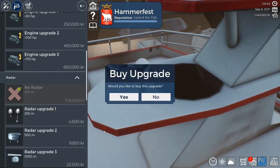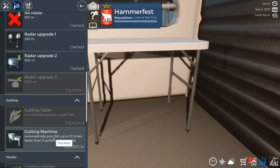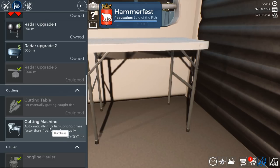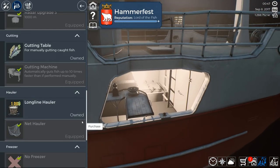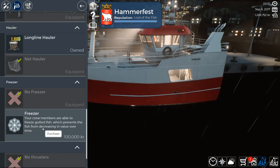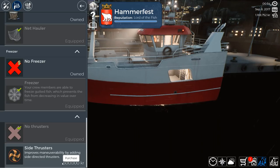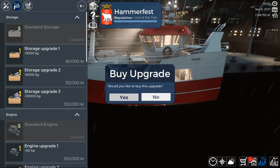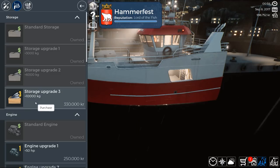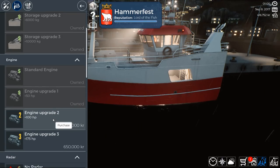Wow, are engines ever expensive. Radar upgrade — of course, that's one of the most important things. We're going to go all the way up to three. We should be as good, if not better, than our old boat. We also get access to a gutting machine now — automatically guts fish up to 10 times faster than if performed manually. Wow, that's only 100,000 — let's try it out. It looks really cool. And of course we want our net hauler. We can also buy a freezer which prevents the fish from decreasing in value over time — so why not buy it? I got all this money for a reason. We want to spend as much as possible. Side thrusters improve maneuverability by adding side-directed thrusters — although very cool, I don't think we definitely need it right now. Let's focus on upgrading things we can actually use, like the storage upgrades. We want that, definitely — we probably want that. Hell, I think we might even go for storage three. Let's get lots and lots of money. Now the engine — we're going to go as high as we can go, which is engine upgrade one, unfortunately.